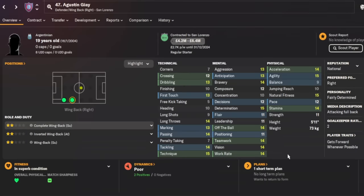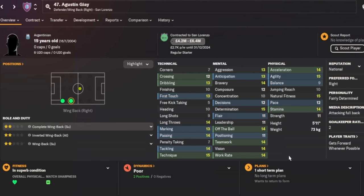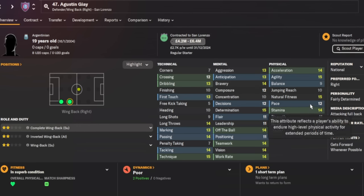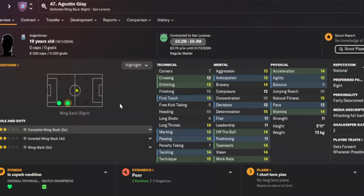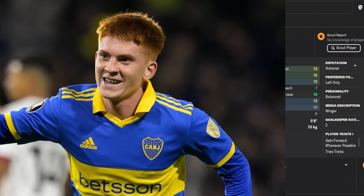Our right back is an absolute must-get: Augustin Hua, an Argentine — there are a few of those on this list — 19 years of age, costing between 4.2 and 6.4 million pounds. He's an all-rounded fullback, but what he's lacking is pace and decision making, which can improve. At only 19 he already has a better profile than many fullbacks in this game.